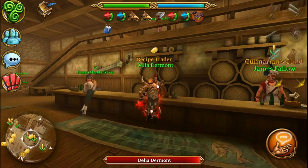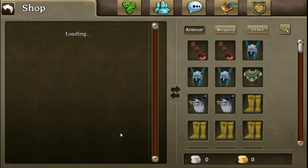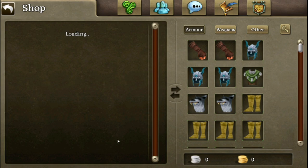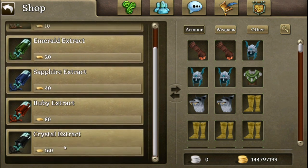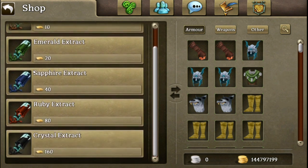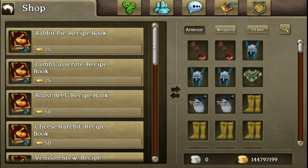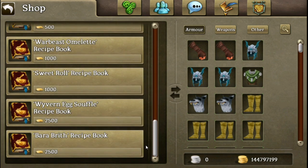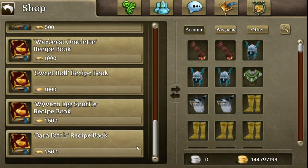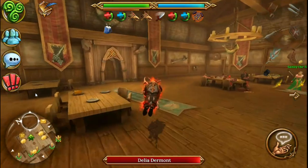This person over here will sell recipes and also extracts. The extracts are different for each tier — the worst food will need garnet and the best will need crystal, and everything in between. The recipes this person sells are basically rare stuff. Like, a barrel of breath needs exquisite fruitcake and so on. But it's all good stuff — it's just hard to make.